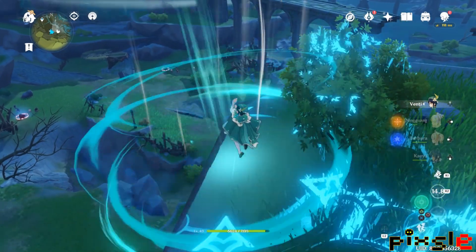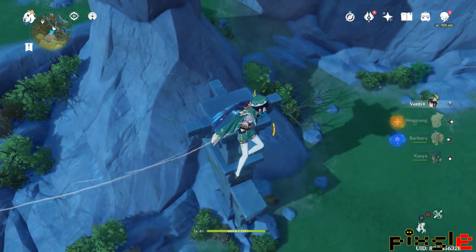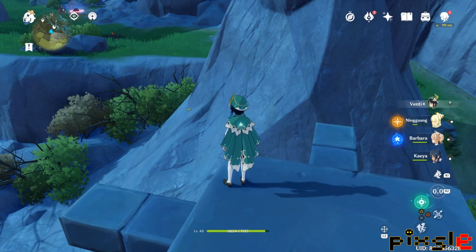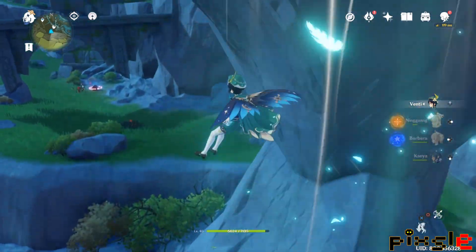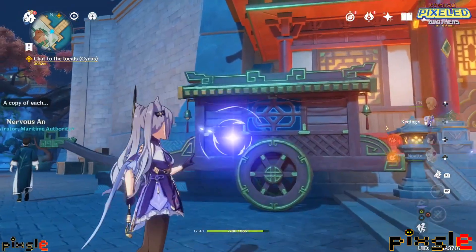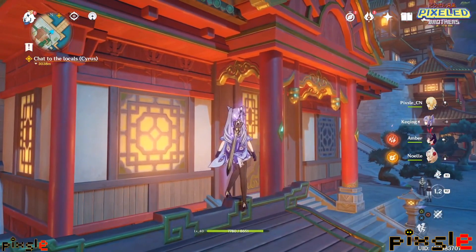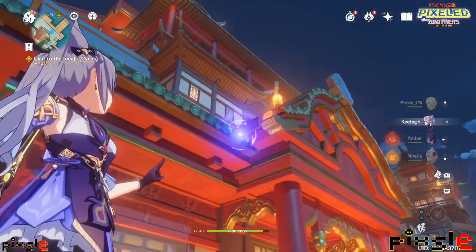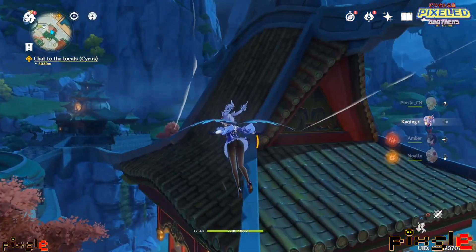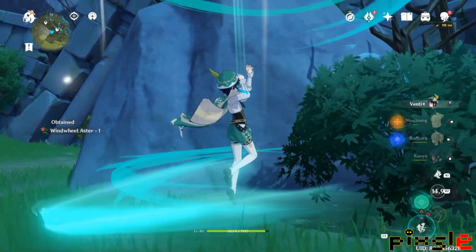Certain units absolutely conquer that handicap, giving us better vertical movement and a better platforming experience — they really do save me a lot of time going about the world. Unfortunately, they are both five-star units, so if you have them, good for you. Those are Keqing and Venti. Keqing's E ability lets you teleport to where her marker is placed, and holding the E button lets you place the marker where you need it. That small extra distance the teleport gives you — for gliding, for example — goes such a long way.